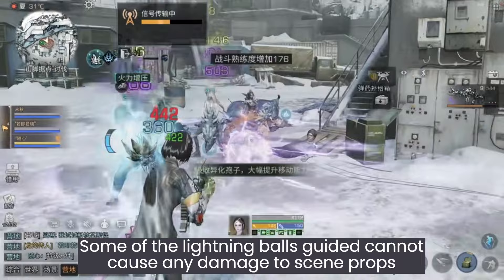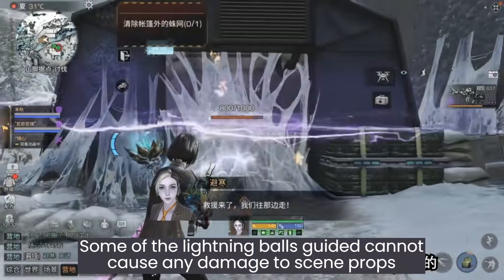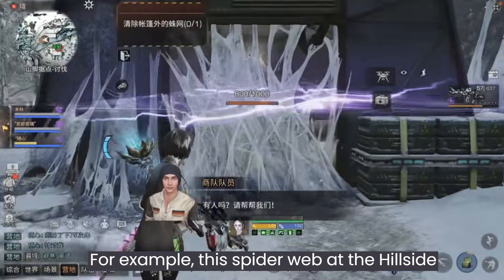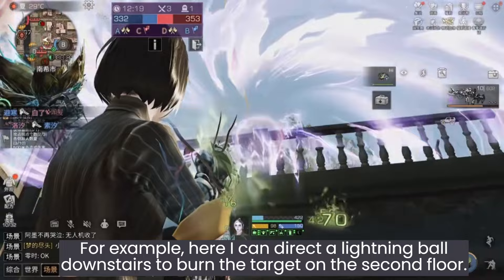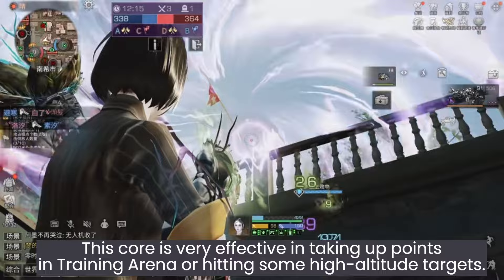Some of the lightning balls guided cannot cause any damage to scene properties — for example, this spiderweb at the hillside. In actual combat, you can burn the opponent in some unexpected positions. For example, here I can direct the lightning bolt through no stairs to burn the target on the second floor.